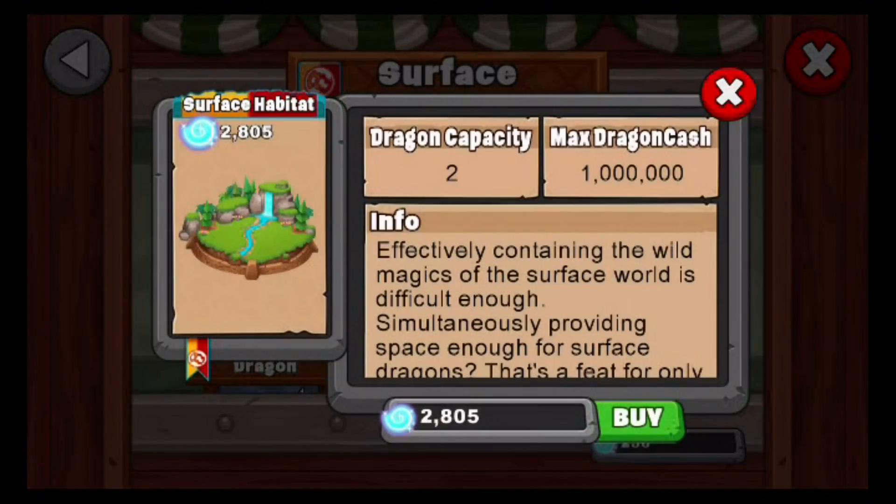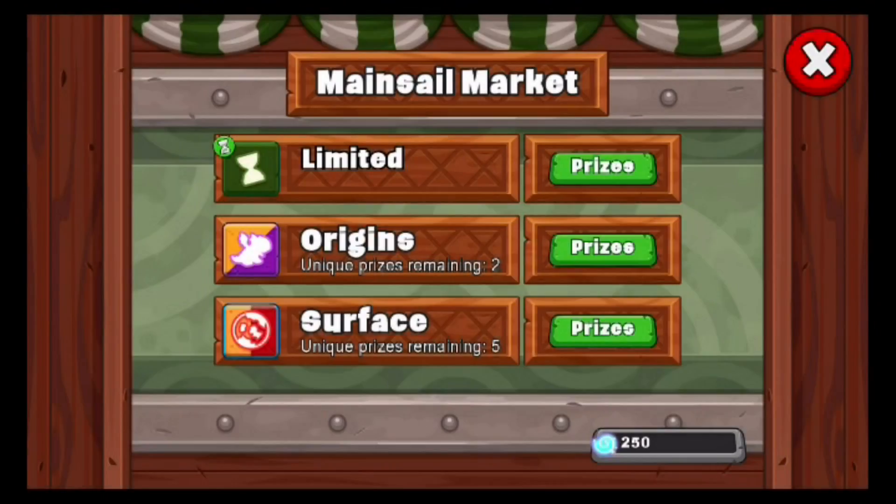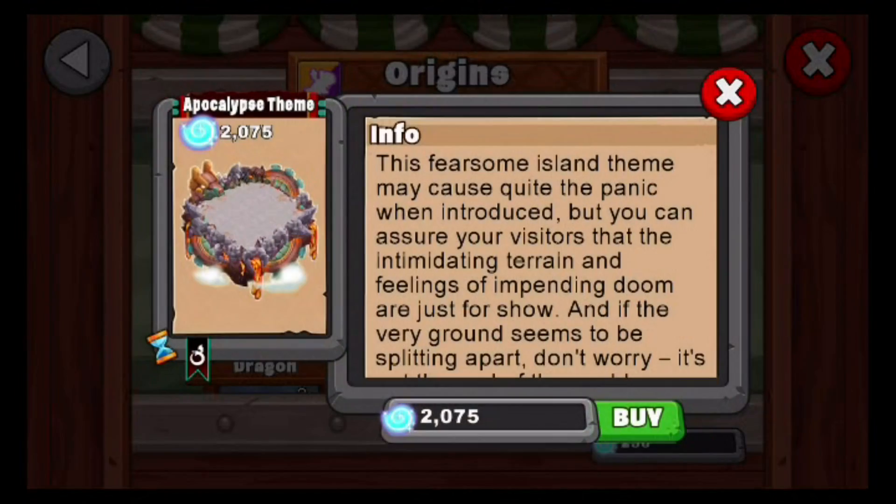I want to get myself the new habitat and stuff right now. That's what I'm trying to save up for because it's expensive. And I really want to also get myself the apocalypse theme — not apocalypse habitat, but apocalypse theme. This looks really cool. I know some people are saying the spooky theme suits much better than the apocalypse theme for their islands, because I've seen people on Facebook posting about their islands saying the apocalypse theme doesn't match the apocalypse dragons.